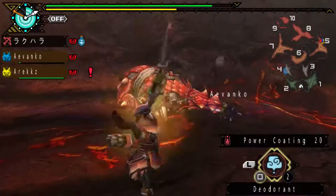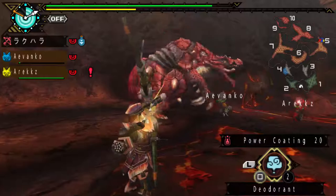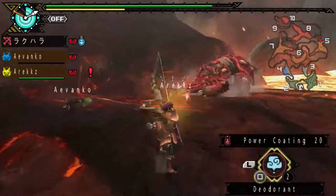We're in low rank right now, so I would say that getting any kind of charm, no matter how good, would more or less — not 100%, but more or less — still be outskilled when we hit high rank.